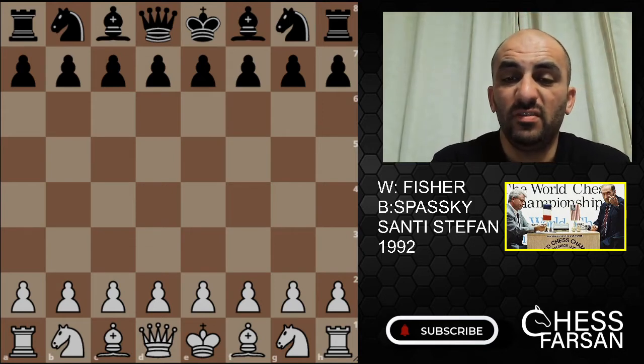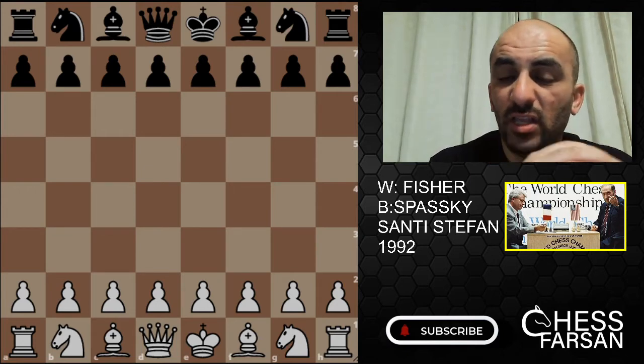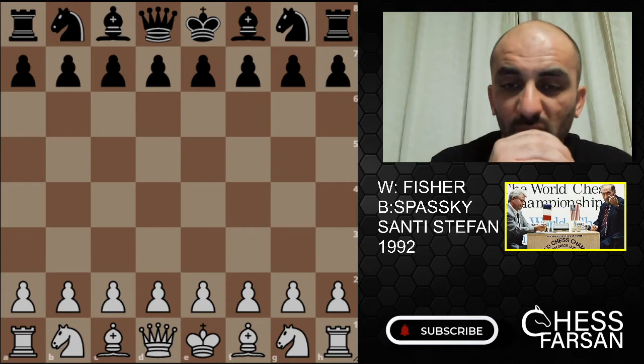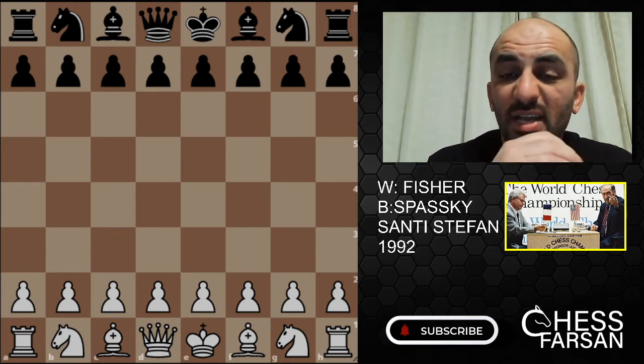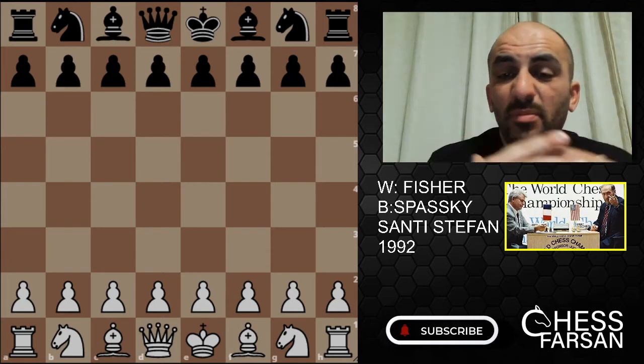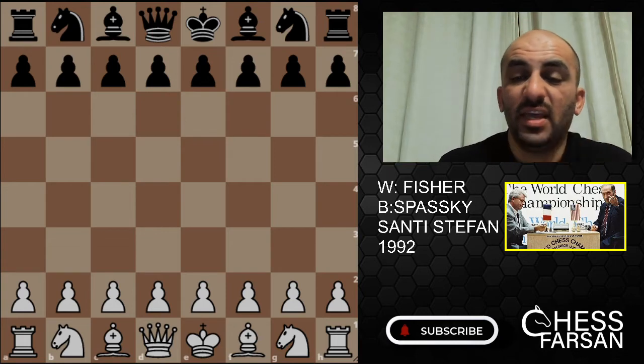This round features Fischer for the first time with the white pieces. He didn't play E4 — he played something else. He tried to surprise Spassky, but Spassky was very well prepared, he was really confident and he did his job very well. So let's see the game.